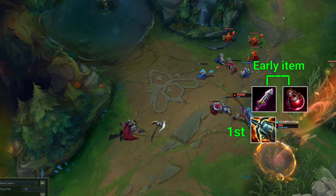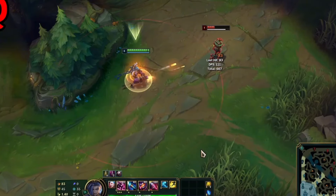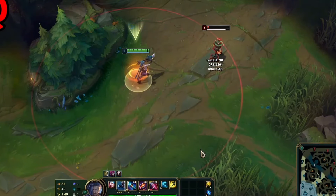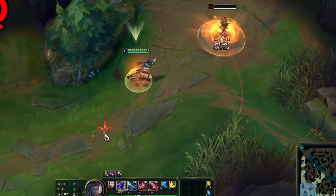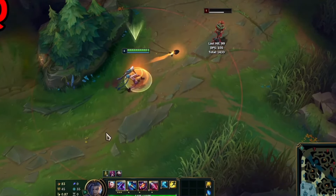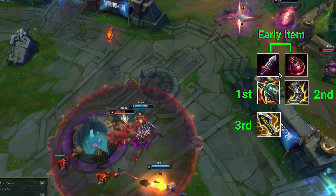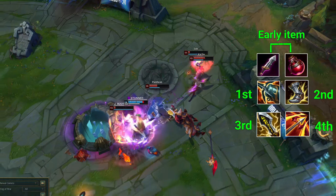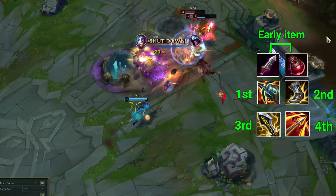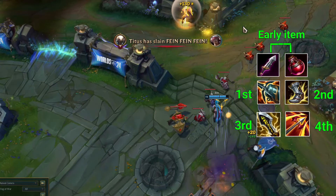Now you have built quite a decent damage dealing capability on Jinx, but you also need attack speed — because when you switch from the minigun to the rocket launcher, the range of Jinx increases but the basic attack speed decreases a little bit. That's why, in order to increase the basic attack speed while using the rocket launcher, the fourth item would be Runaan's Hurricane. It gives you 40 percent attack speed, 25 percent critical chance, and 4 percent movement speed.